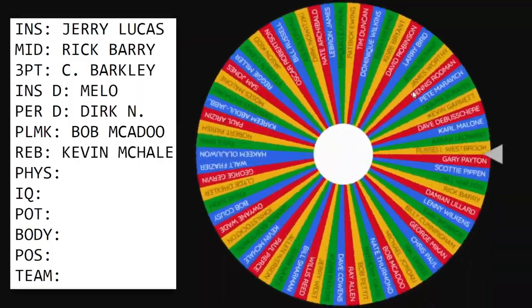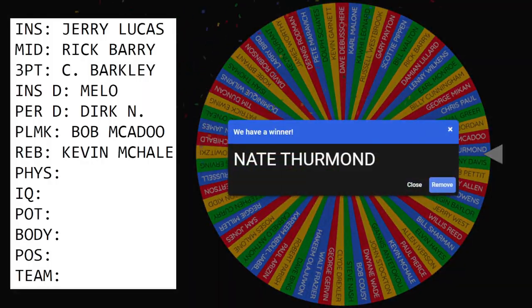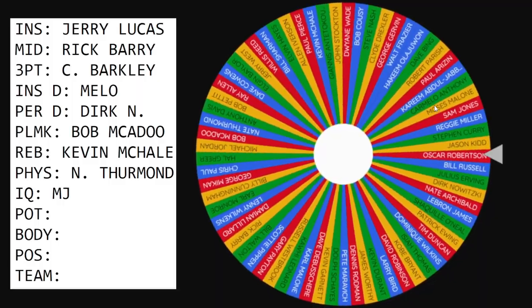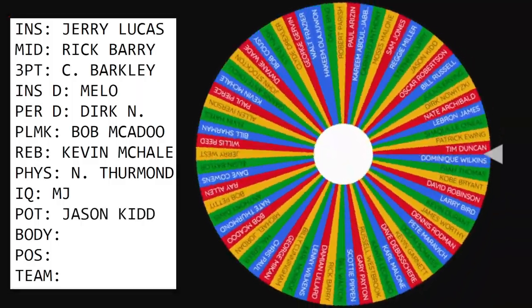We need someone who's gonna get us 15 rebounds a game — Kevin McHale, that's not bad, that's really good. Physical attributes — speed, vertical, all that — Nate Thurman. All these players are smart so I don't think we're gonna have a real problem there. Michael Jordan's IQ potential — they're all top 75 players with super high potential, but we'll take Jason Kidd's potential.